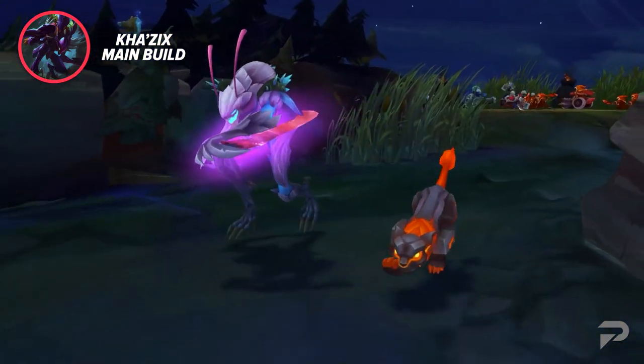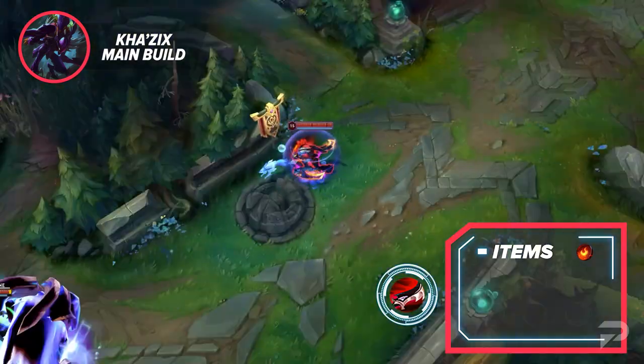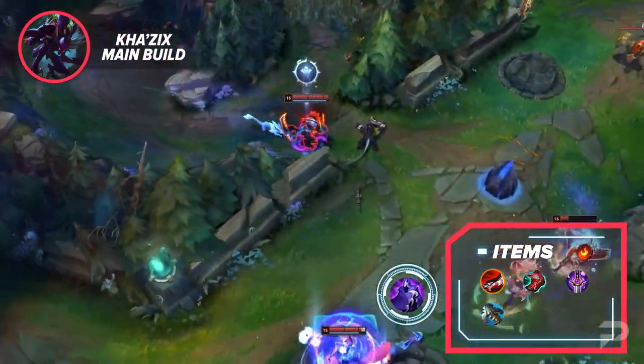For your items, you'll want to take Scorchclaw as your jungle pet. Build towards Duskblade of Drakthar as your mythic, then grab Lucidity Boots and Youmuu's Ghostblade. After that core is done, go for Serylda's Grudge, Edge of Night, and Black Cleaver.